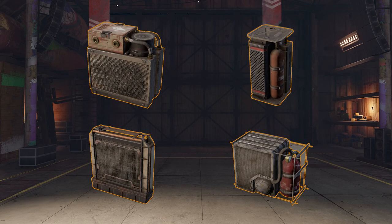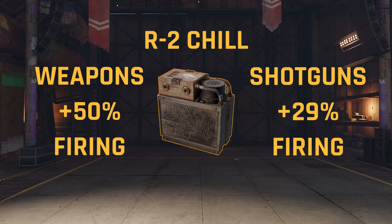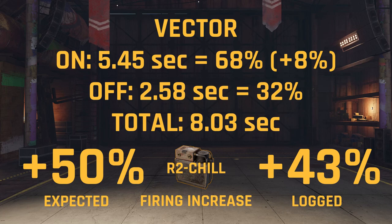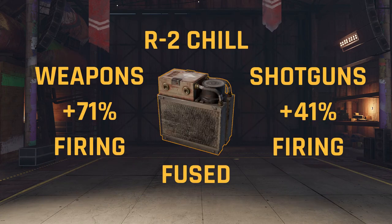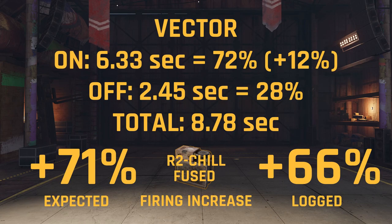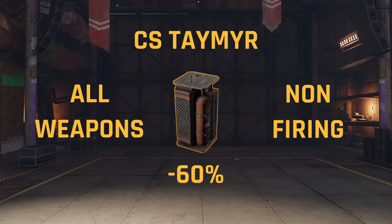Now, there are four more cooling modules that have a considerable amount of complexity to them, especially since these parts can be fused for more efficiency along with additional perks that come with the epic modules. So I've decided to test these parts ahead of time and share the results with you here, so you can decide for yourself what module would be best suited for your build. We'll wrap up the video there — see you next time on Crossout Basics.